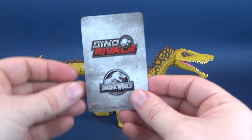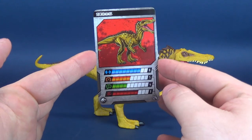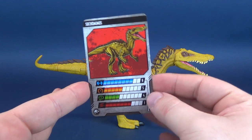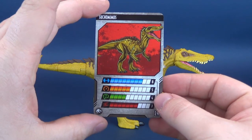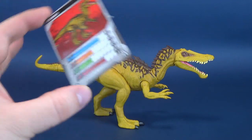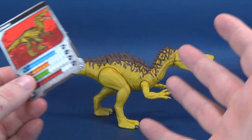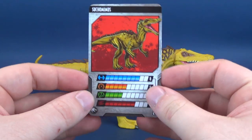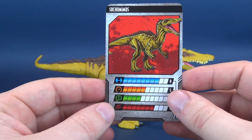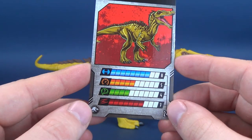Included with the dinosaur, you get yourself the new Dino Rivals trading cards. I love these trading cards. Unfortunately, the original Jurassic World toys didn't come included with these — I would have loved collecting these along the way. You can also scan them into your Jurassic World Facts app, which we will look at in a second.